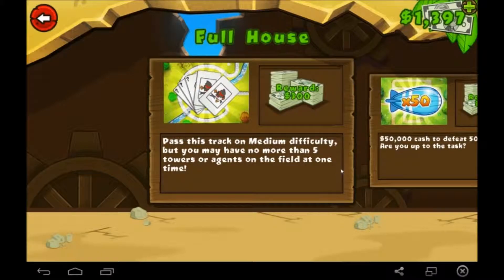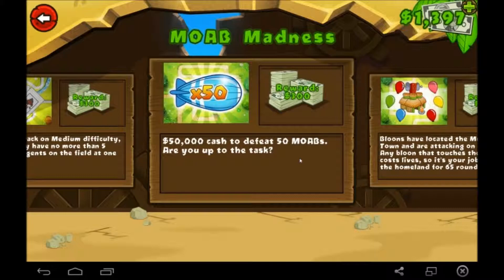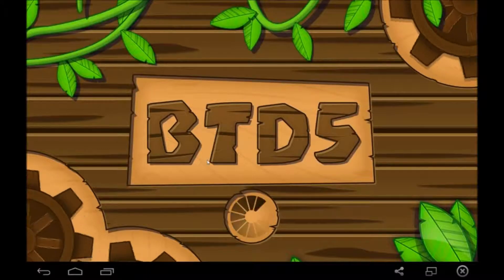We don't have all of our towers leveled up to the max. Pass this track on medium difficulty — you may not have more than 5 towers or agents on the field at once. That's not much though. $50,000 cash, a few 50 MOABs — are you up to the task? I'm not sure if that's going to work.